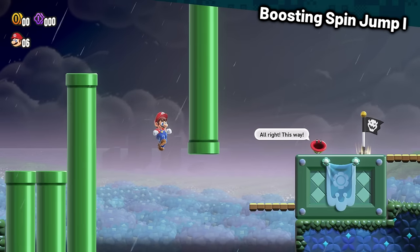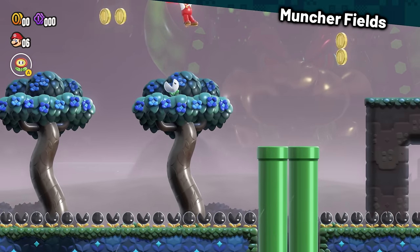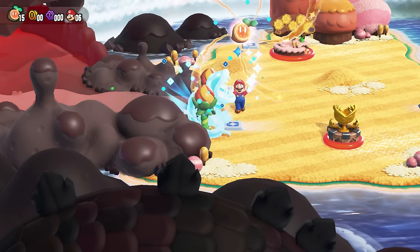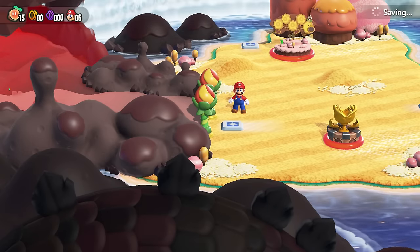Muncher Fields featured a couple of scary jumps here and there, but it wasn't too bad. With all of these Wonder Seeds, we can now visit another world — Deep Magma Bog. Where the Roombas Rule is easy, as long as you avoid turning into a Roomba yourself, because avoiding all of the coins in that form is actually impossible. Remain Mario, drill through floors and ceilings, and this level will be cleared.